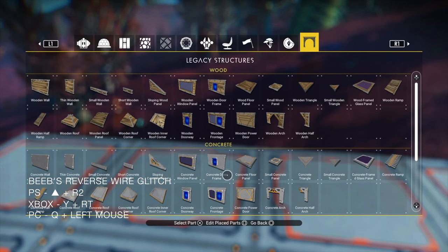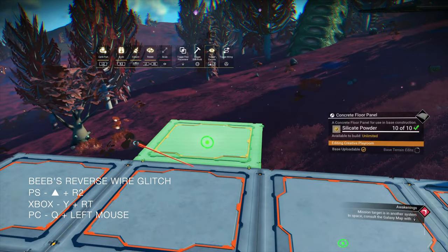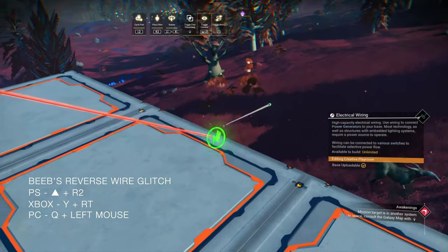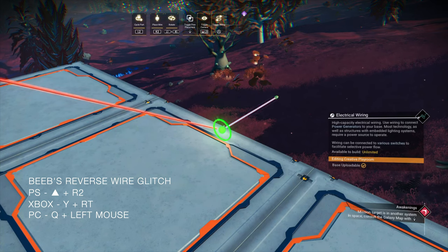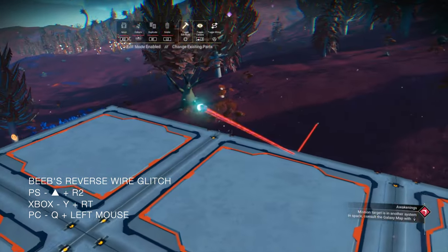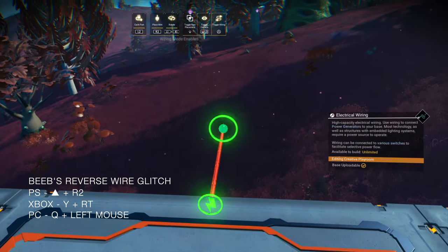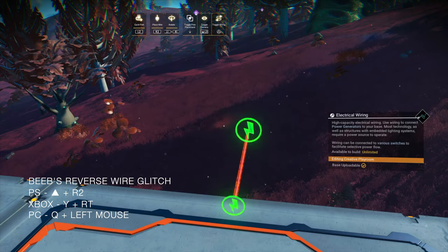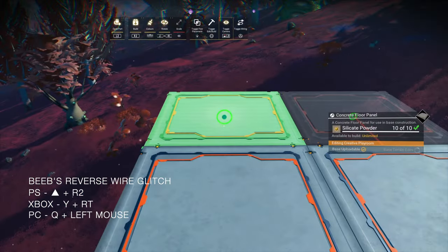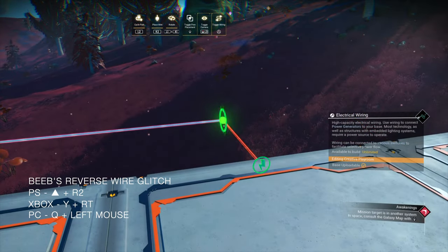We're now going to green-state a floor panel. Hit the wire and place at the same time. Can you see how the wire is locked in that position? We now attach it to the other wire. Delete the anchor wire. Double check that the wire is facing in the correct direction by looking at the electrical symbol. Select a floor panel again, green-state it, hit wire and place at the same time, and pull the wire.